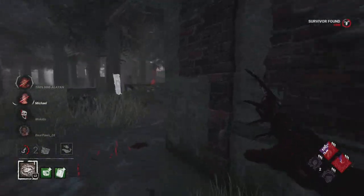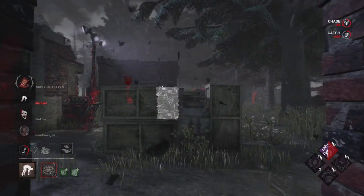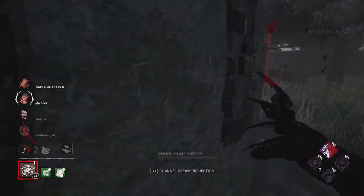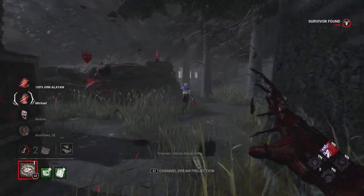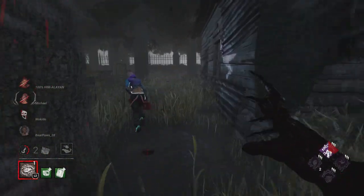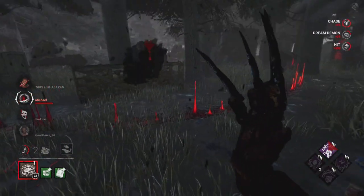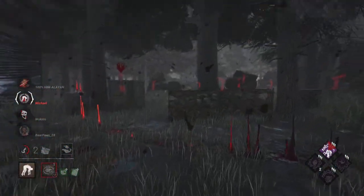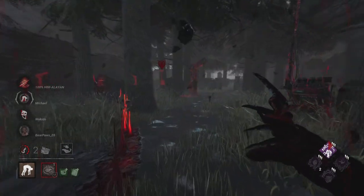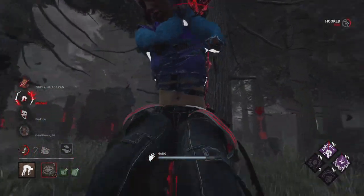We jump right into the chase with Nia again because we're very behind and need time. Getting the Nia grab here is great, but of course DS — as per usual there's always a perk. We're at least able to catch up again. They're running toward the pallet so we're going to swing anyway. It's a pallet perfectly connected to that shack window so it's really not great, but at least we got the down and eliminated them from the game.